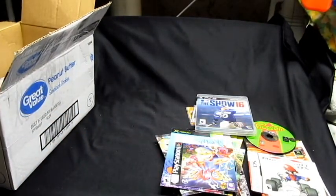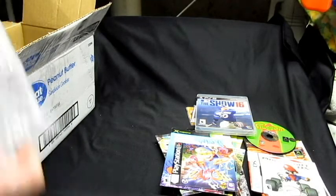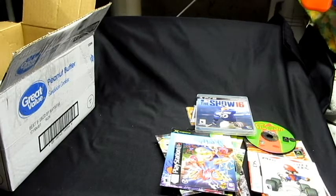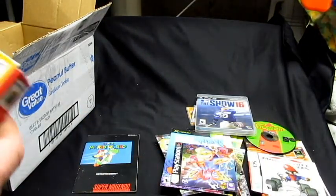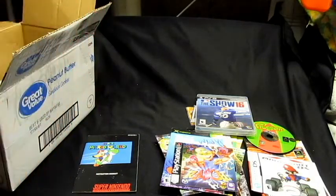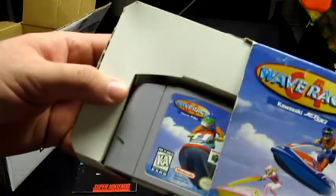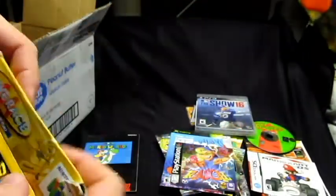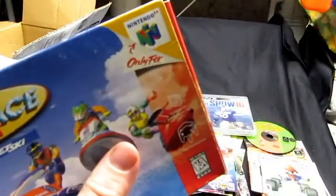Now into the goodies of what I purchased. First I bought some more manuals — a Super Mario World manual for Super Nintendo. Then I got a boxed Wave Race 64. On the stream it was listed as complete, and I want to double check — yeah, there's the cartridge, the manual, and stuff in the back. The box is in okay shape, I'm not going to complain about it.